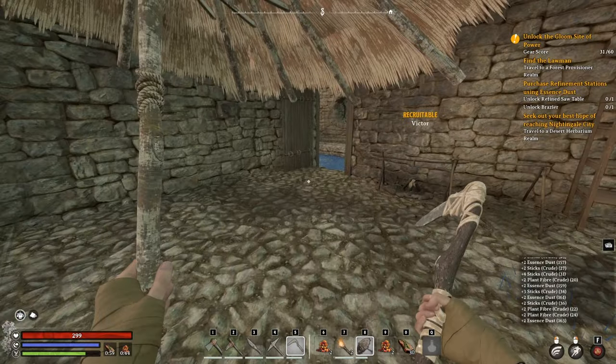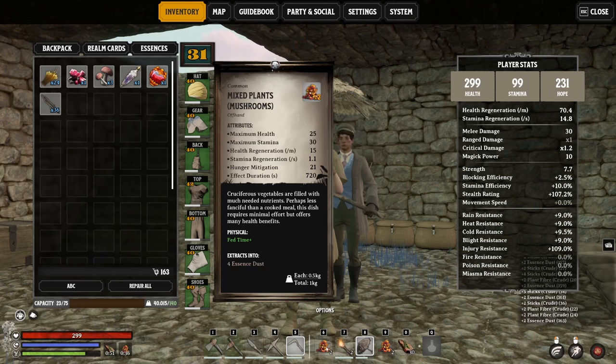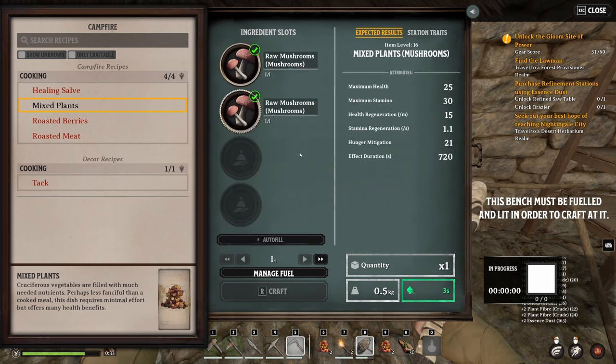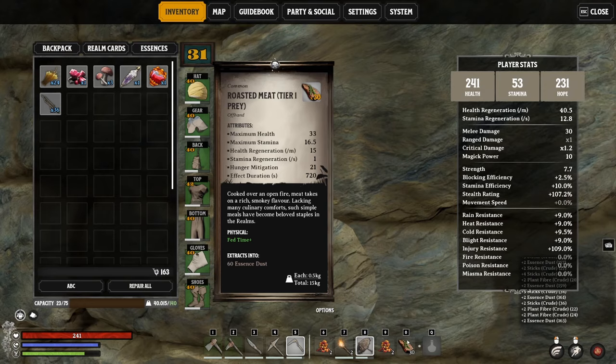Another way to really increase your stamina is to actually have food. If we go into my inventory and look at these mixed plants, these give you plus 30 maximum stamina, as well as some maximum health and regeneration. This is a really good food and it's very simple to make. You simply head over to your campfire, click on craft item, and go to mixed plants. You will need two types of raw edible plants, but they can be the same one - mushrooms in both, or berries. I've also been using roasted meat tier one: prey meat works the same and gives you 16.5 extra stamina. Early on you will have to not be running all the time, but it is literally a two-second cooldown and then you can regenerate your stamina and go again.